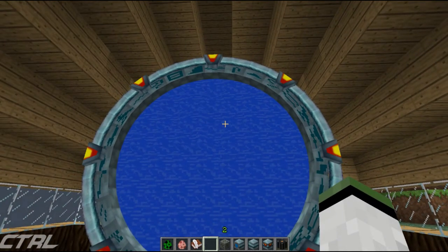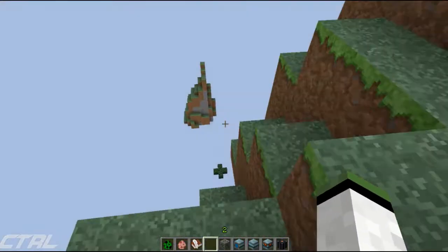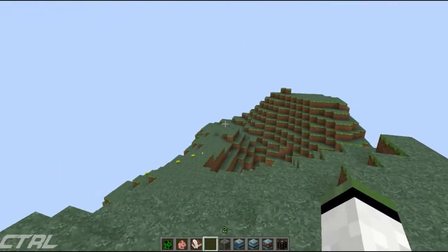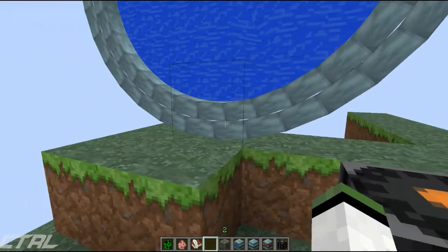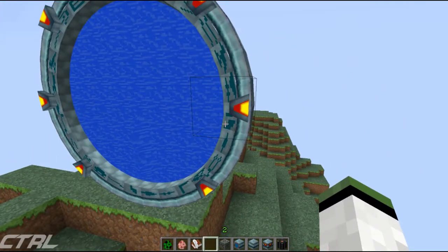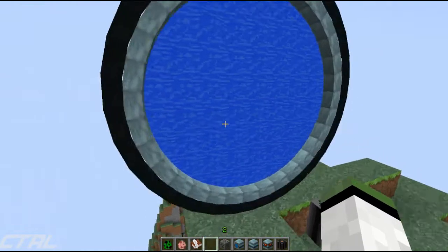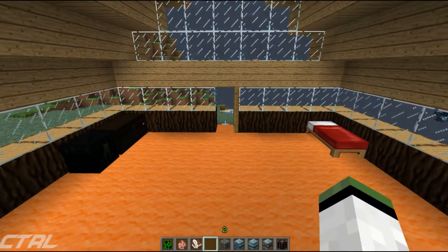As you can probably tell from this mod, this is a Stargate - kind of like a portal. If I go ahead and jump through, boom, we're somewhere else. We are now at the top of one of our extreme hills. If I go ahead and jump back through from here it's not going to work, because you can only go through it where the lights are. I discovered this the hard way. If you go through from this side, nothing will happen - go through from this side, boom, you're back in your house.